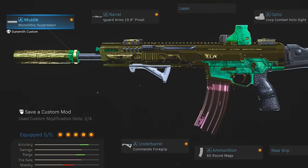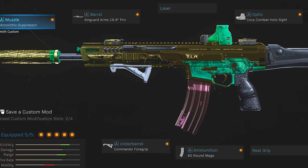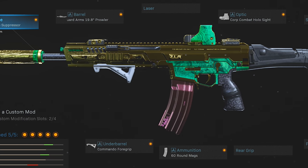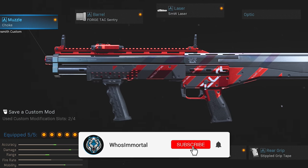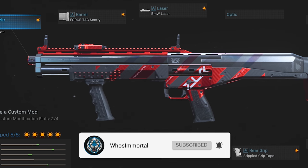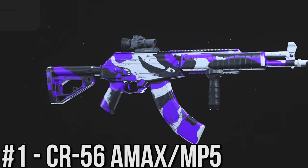For the Kilo I've got the Monolithic Suppressor, the Prowler Barrel for the best range and control, the Commando Foregrip, the 60-round mags, and the Blue Dot Holosight — it's as clean as can be. On the R90 I've got the Choke Muzzle, the Sentry Barrel, the 5-milliwatt laser for better accuracy, unfortunately the Dragon's Breath rounds, and finally the Stippled Grip Tape for better mobility.